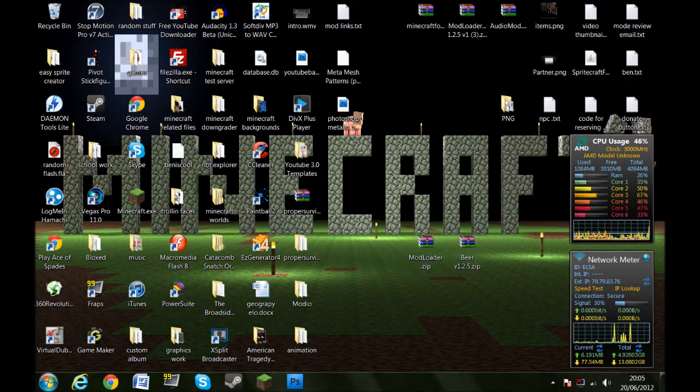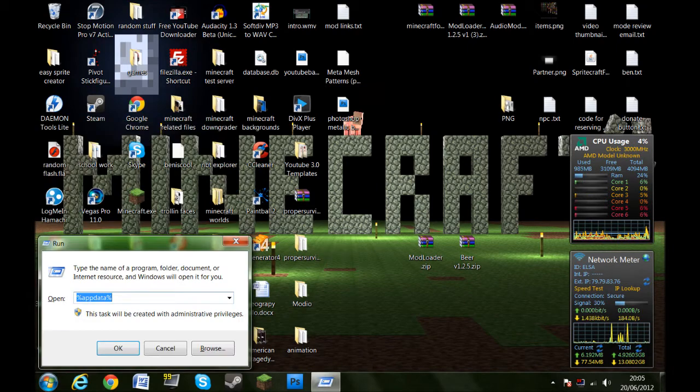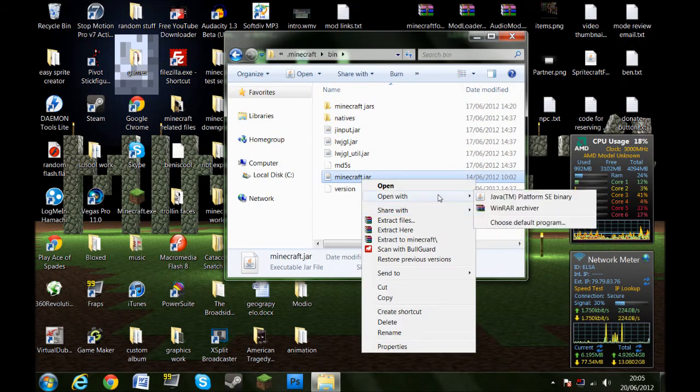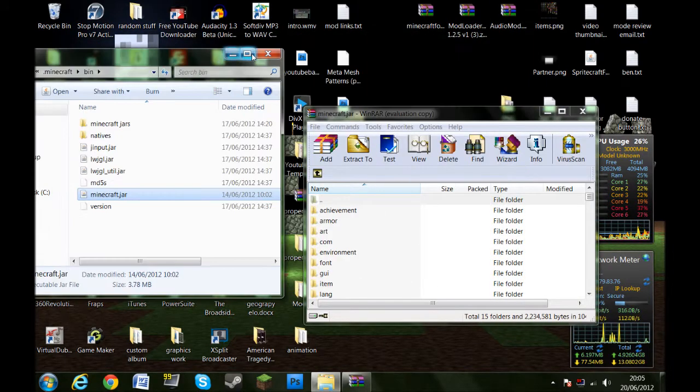You will also need the mod loader. Type in Run, hit Enter, then type in %appdata% and hit okay. Go to .minecraft, then your bin folder, right-click minecraft.jar and open with WinRAR. As usual, all links will be provided in the description.